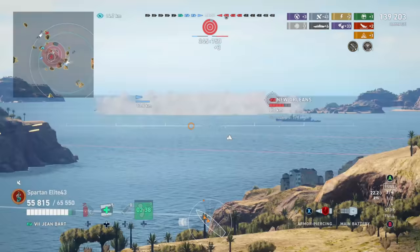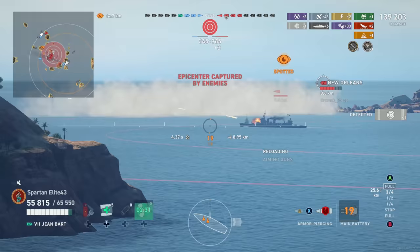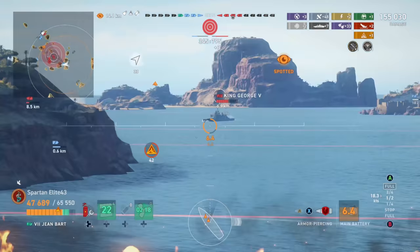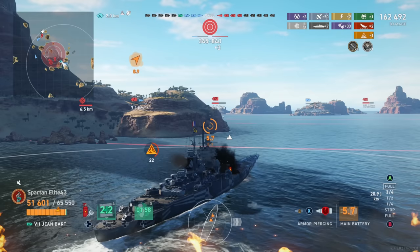Using the heal now also allows us to start reloading the next one. A New Orleans gets spotted — he's broadside to everybody and I should be able to absolutely blast him. We do get a citadel but don't kill him unfortunately. We take a hit from the King George — HE versus French battleships is hugely effective, especially battleship-caliber HE. That's one of the biggest weaknesses of all the French battleships.